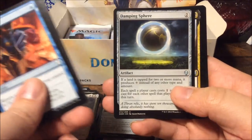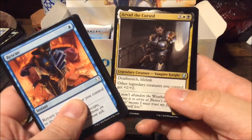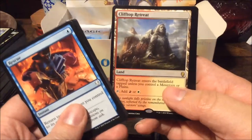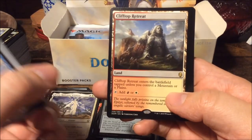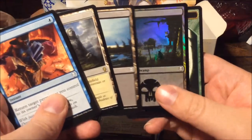Cast Down and Damping Sphere — a very good card. Arvad the Cursed — one of the new crew members of the Weatherlight. And we have a Clifftop Retreat — one of those check lands — but this time for red and white. And a foil swamp.